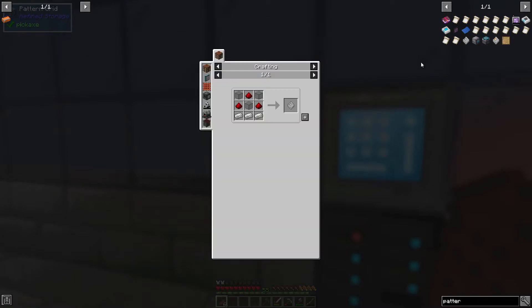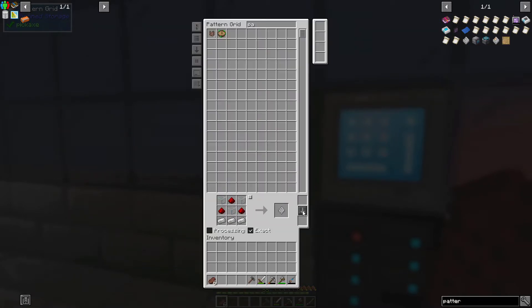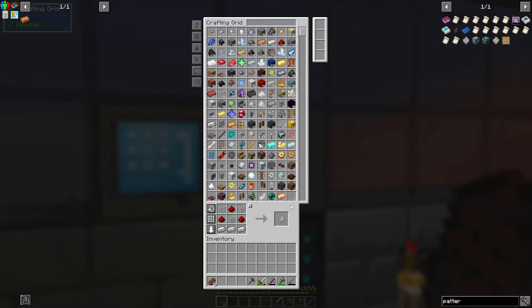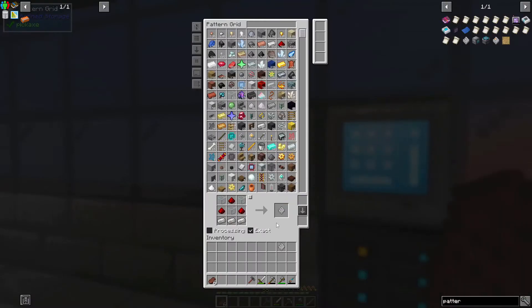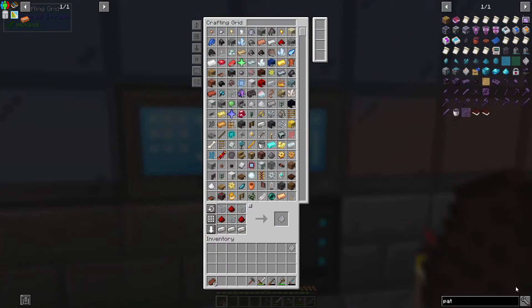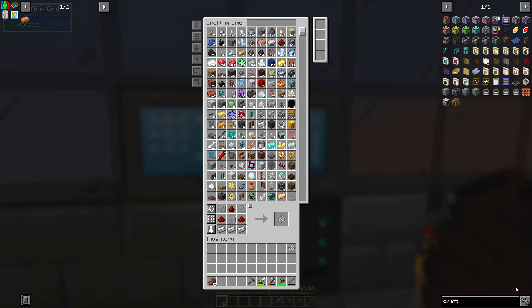I haven't even made patterns yet - so the first thing we're gonna do is make a pattern. I forgot you can't do that in there. Okay, next thing we're gonna need is a crafter - I think I have most of this semi-made.